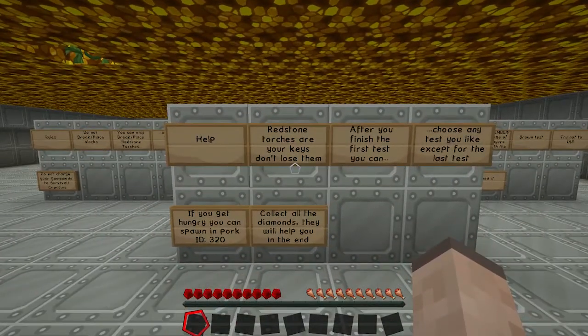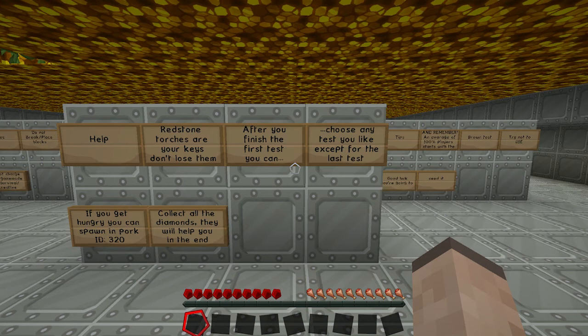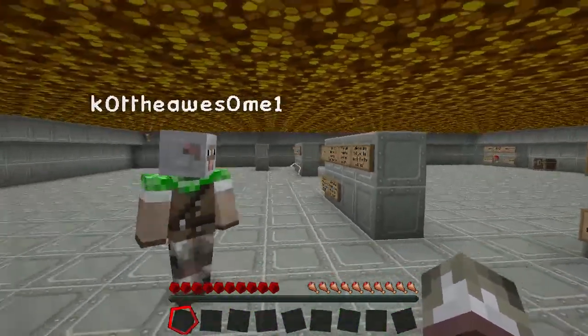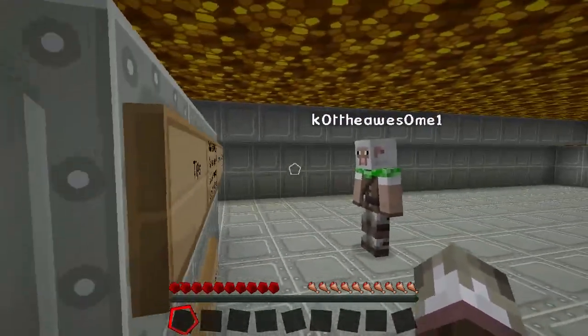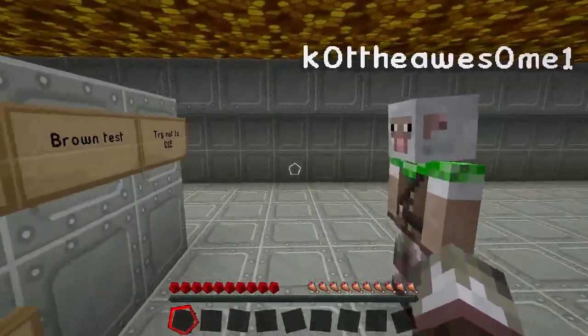Redstone torches are your key — don't lose them. After you finish the first test, you can choose any test you like. They're hungry — you can spawn in pork, collect all diamonds. And remember, an average of 100% of players start with the brown test. Try not to die, good luck — you're going to need it.